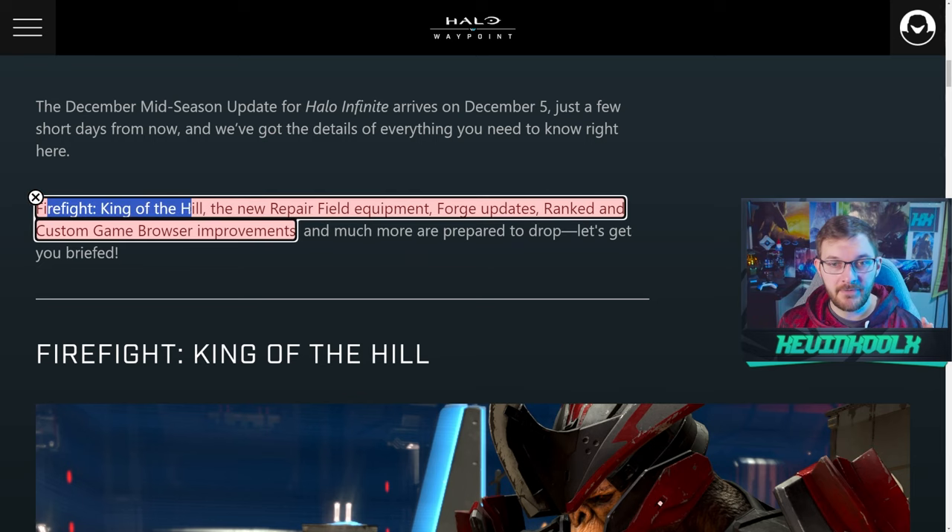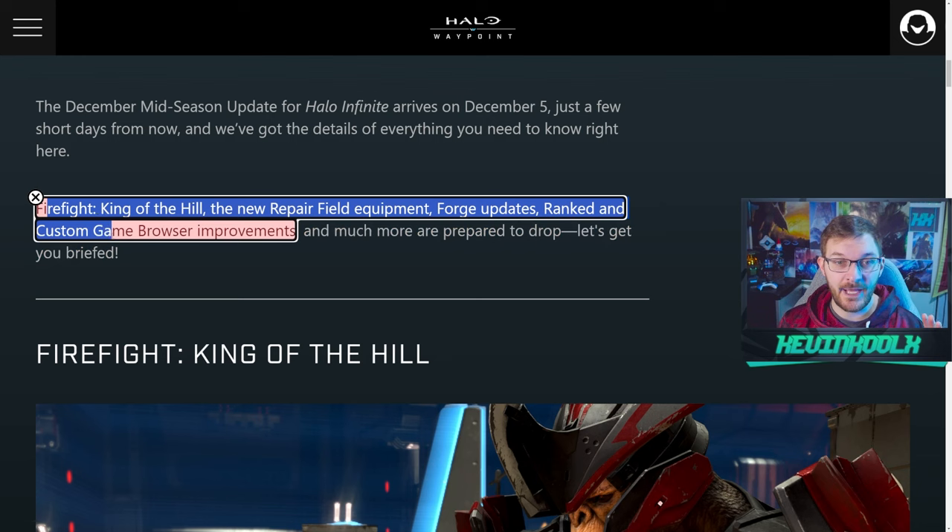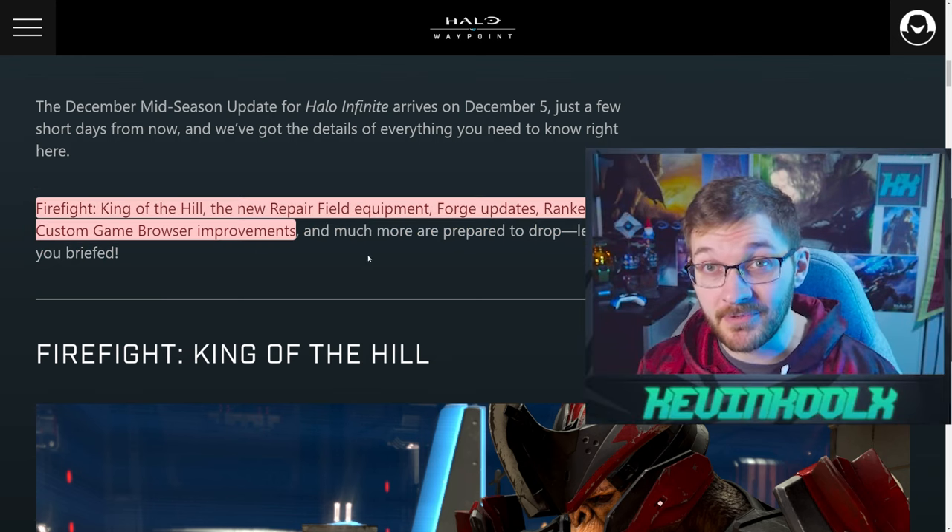At a high level, we're getting Firefight King of the Hill, the repair field, forge updates, ranked and custom game browser improvements, as well as networking improvements.